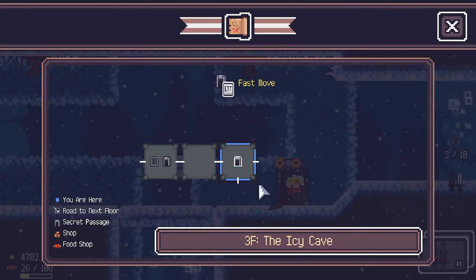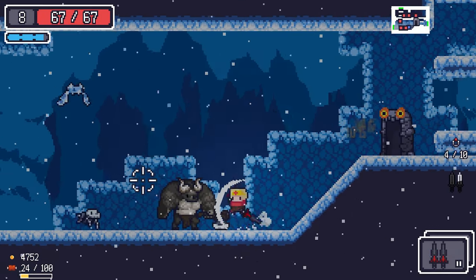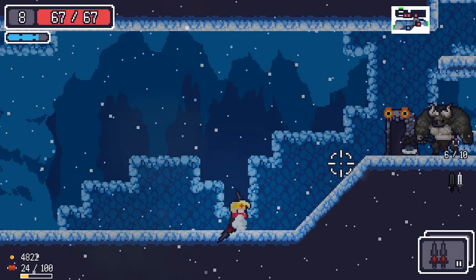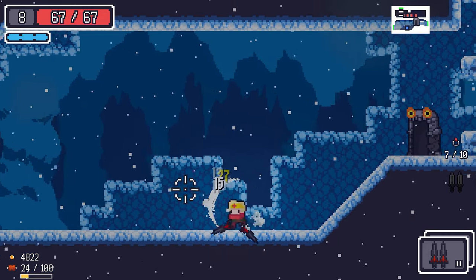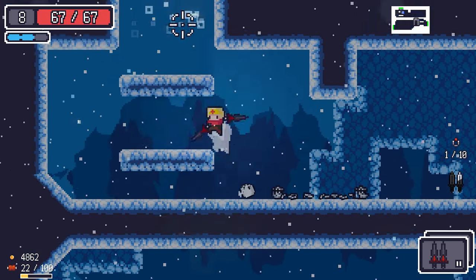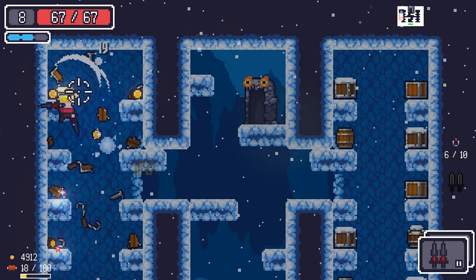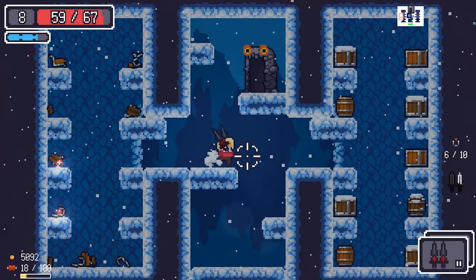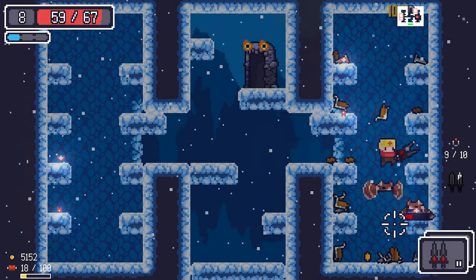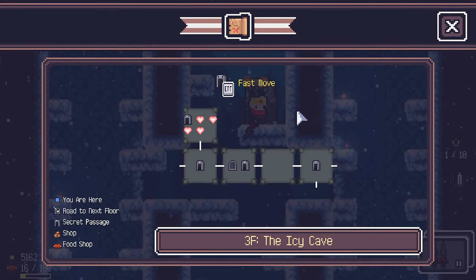Back into rooms — this enemy's going to charge. Jump over and we're fine. Is he going to charge again? Just avoid the attacks and you're fine. Nice easy room.